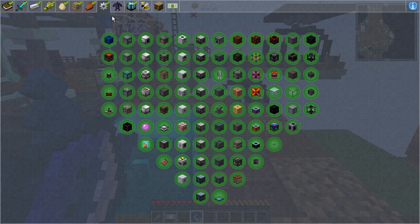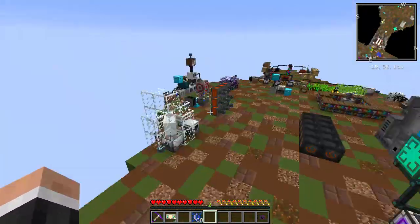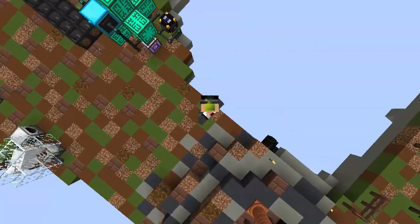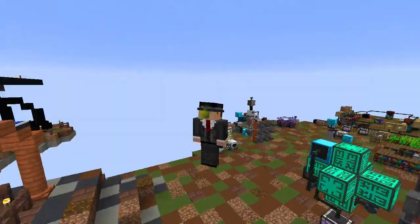We've got the ender energy manipulator - I don't even know what that's used for, but boom, we've got all of this done. We've only got the magic tree and bees left to complete. We are getting there folks, that is exciting! Thank you so much for watching - that's going to be all for this episode. If you enjoyed it, a like and comment is appreciated, as is subscribing. We are so close to finishing this - I've been Hector, this has been Sky Adventures, I'll see you in the next one!